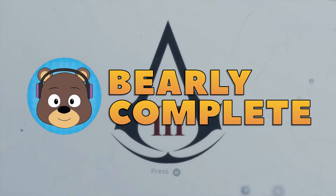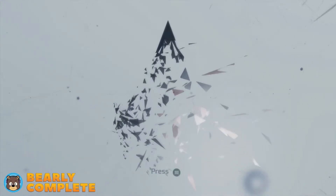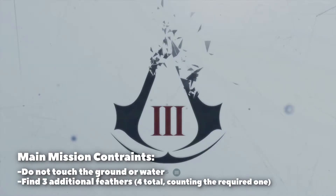Hey everybody, welcome to this video guide for Assassin's Creed 3 Remastered on the Xbox Series X. Today we are completing Sequence 4 Memory 2 and getting 100% synchronization. To do so, you need to make sure that you do not touch the ground or the water, and you find three additional feathers — meaning you collect four total throughout the entire memory, including the required feather that is part of the story.